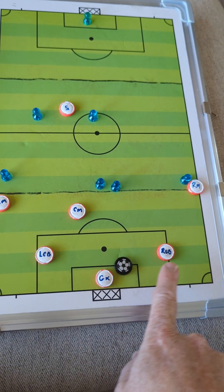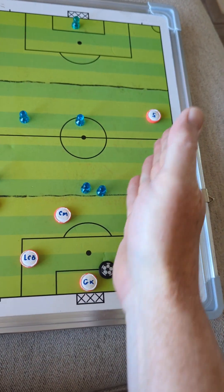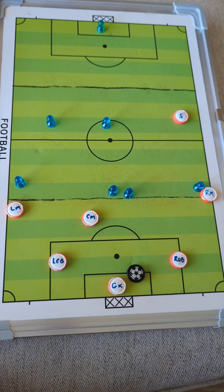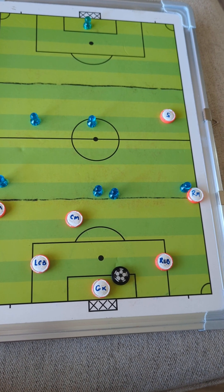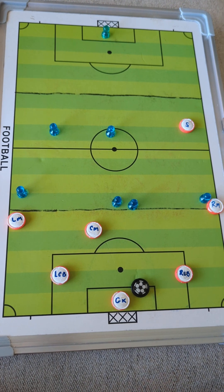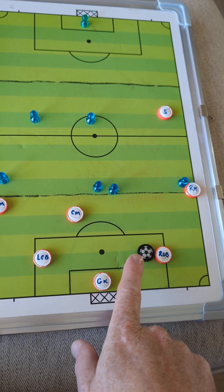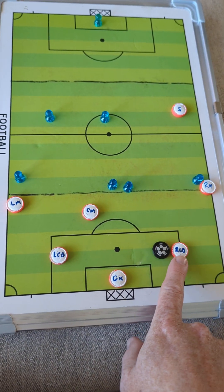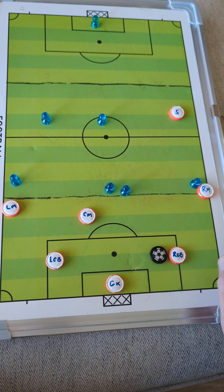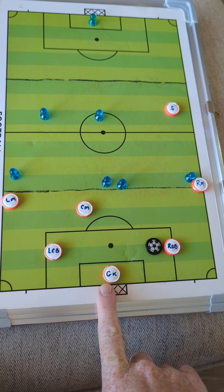Our left center back is an option, our right center back is an option, and even our striker should be an option — if they have found a lane of space, we always want to play to the highest man possible. Assuming we put it out to the right back, the goalkeeper should be giving information wherever they pass. So if the right center back has time and can turn, they need to hear 'time, turn' from the goalkeeper.